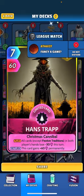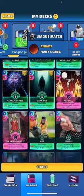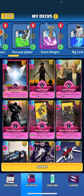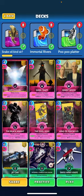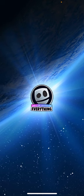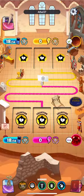Archangel — just a really good card, you guys already know that. Hans Trap — when played, all cards in both players' hands lose 30 this turn and then this card gains plus 60 permanently. That's pretty much the deck. It's been performing pretty decent for me. It's definitely an unusual deck, but you guys know me — I like showing the unusual decks. Let's just hope we can get some wins with it tonight.